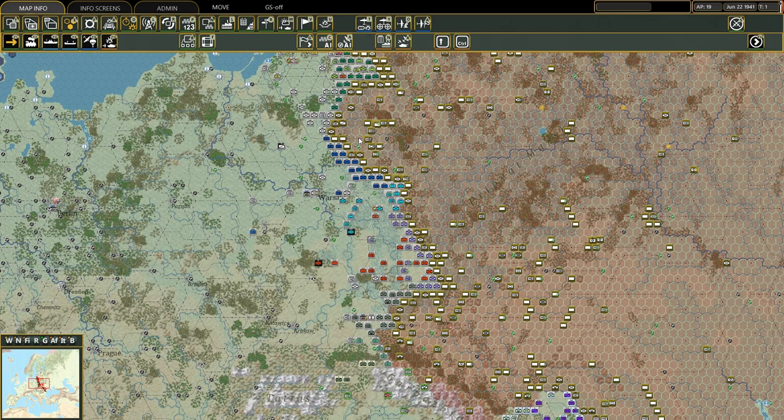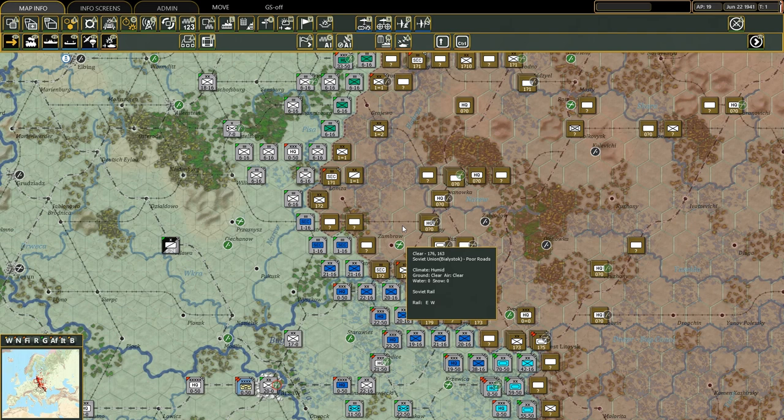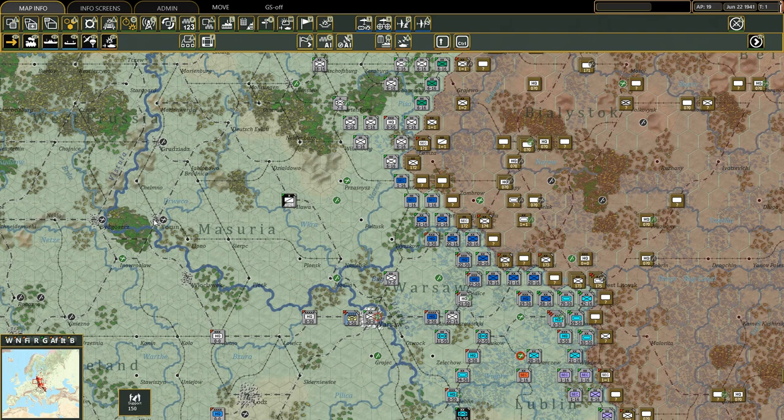Artillery divisions can perform both hasty and deliberate attacks, but they can perform a deliberate attack along two hexes — so if you have one here, it can attack this hex, this one, this one, or even this one. They are a tremendous tool to use when facing fortified cities or fortresses around the map.